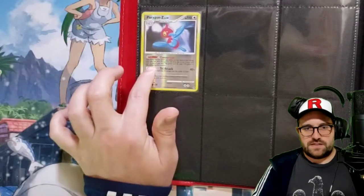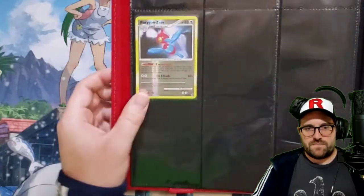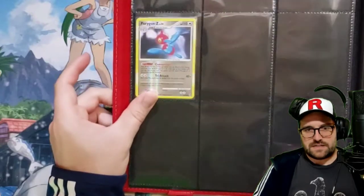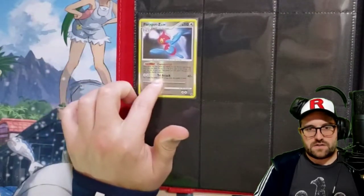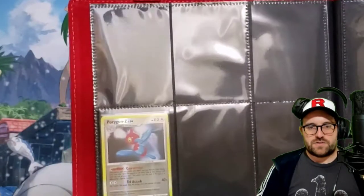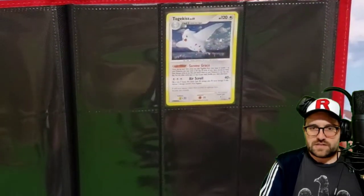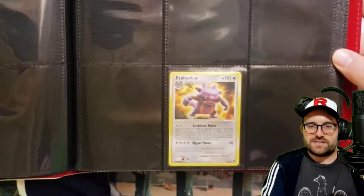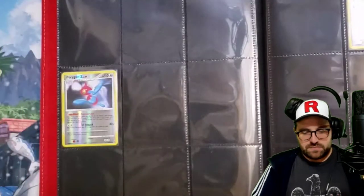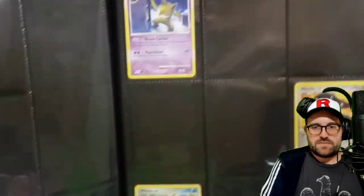As with a lot of the Diamond and Pearl reverses, they're extremely hard to find without scratches on them. The whole card is hollow foil basically. Especially those white ones where there's no ink over top of it - it's just asking for scratches. We only got a couple on that page. That might be a good set to grab some singles for.